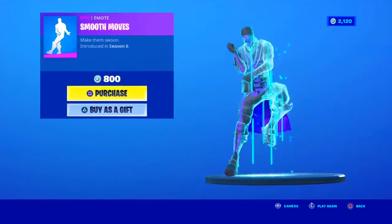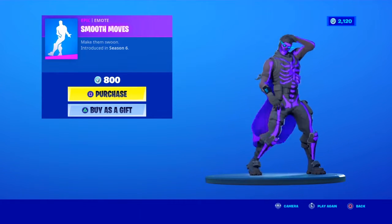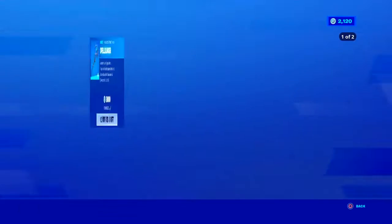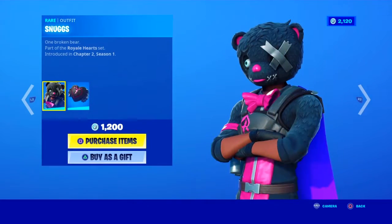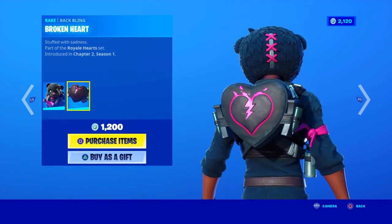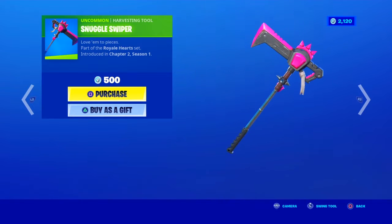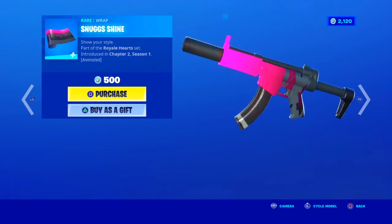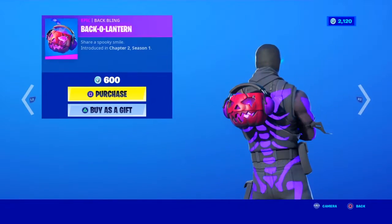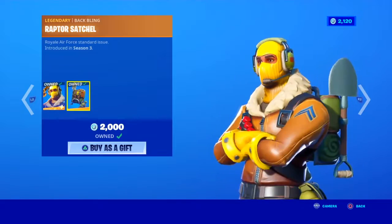We have the Smooth Moves emote, the Spell Slinger pickaxe, and the Snugs outfit still in today's shop with the battling Broken Heart looking awesome. We also have the Snuggle Striper pickaxe, the Snugs Shine wrap, and the Bacco Lantern battling with the Raptor skin and the battling Raptor Satchel.